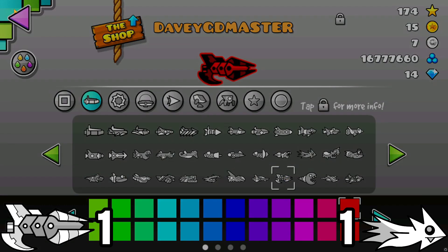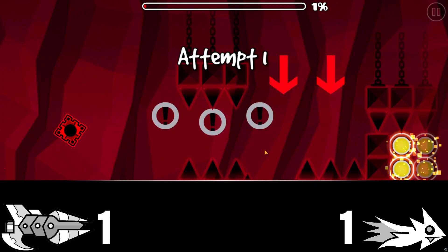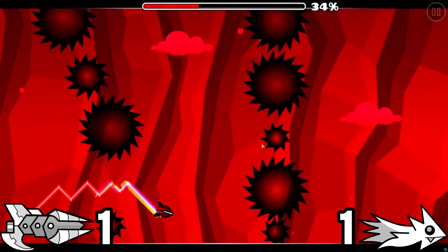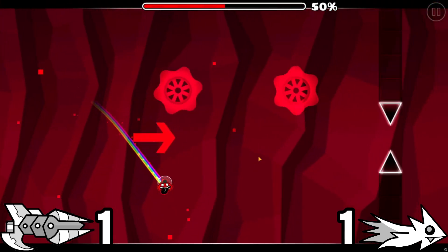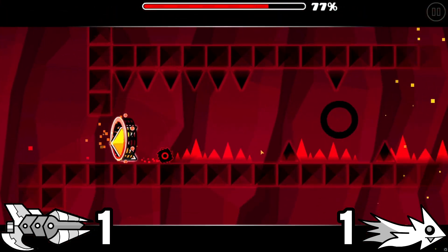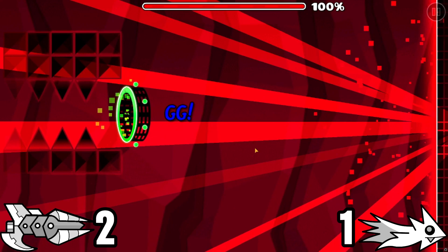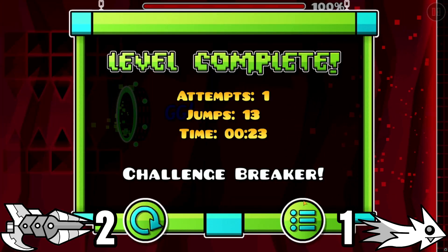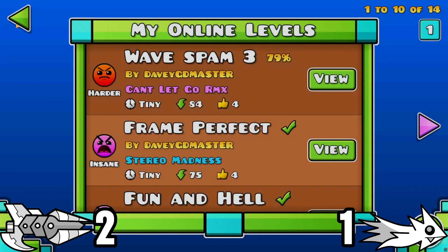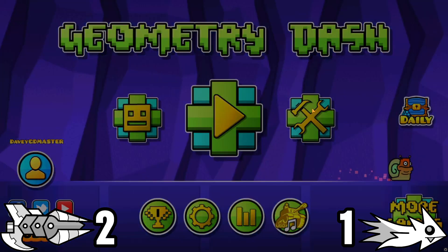We're going to switch the ship back and do another one of my levels that involves flying. You guys should go play this level right now — it's fun, it's awesome. I wanted it to be rated demon level. And okay — first attempt on my level! Don't know how I just did that, but first attempt. Here's the ID, go play this level right now.